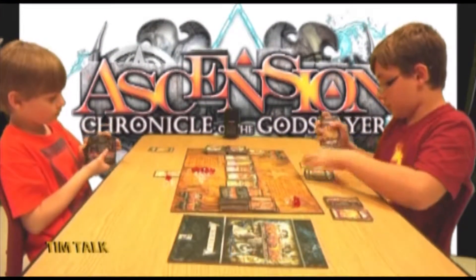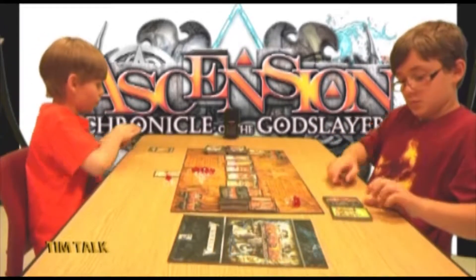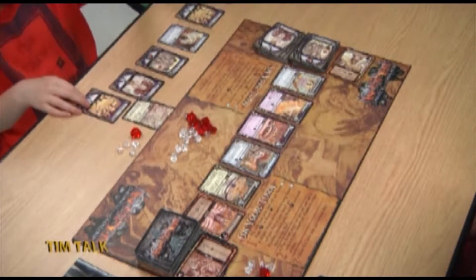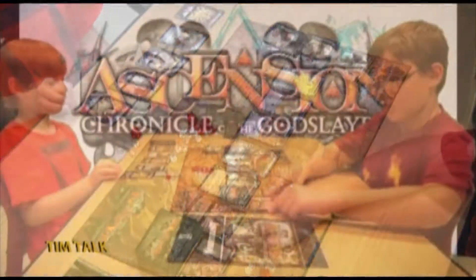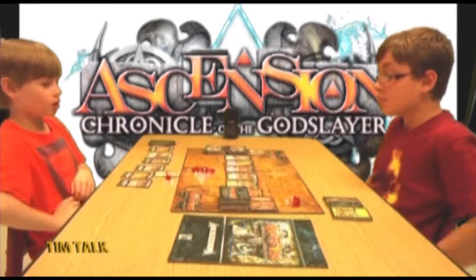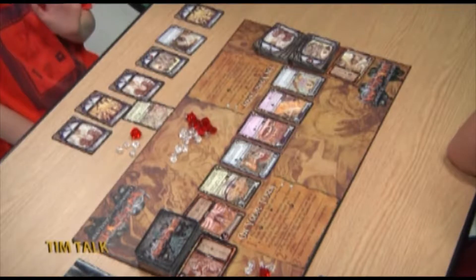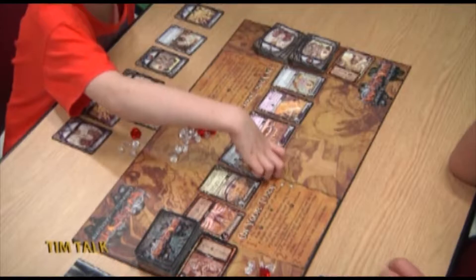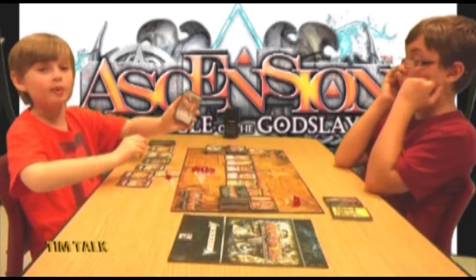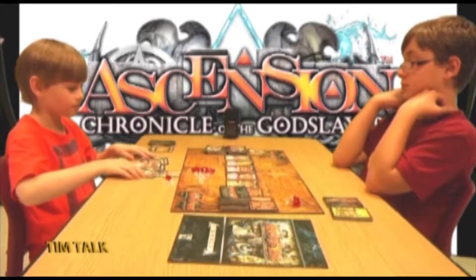Tim draws four cards and uses his Seer of the Forked Path to draw one more, giving him six runes to spend from an apprentice, a mystic, another apprentice, and another mystic. He buys Oziah the Peerless, which costs six, is an enlightened hero, allows him to defeat a monster costing six or less, and gives three honor at the end. It's described as a very powerful card.